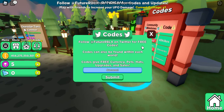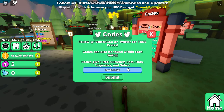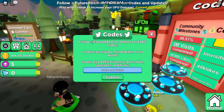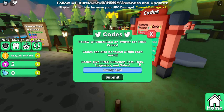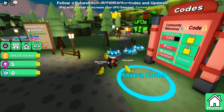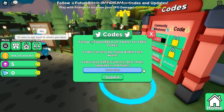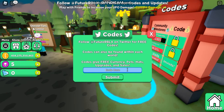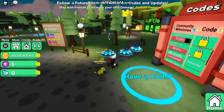And we have '3 million visits' for the code 'alasko' - three million visits. We already used that one. We're so close to hitting 250,000 group members, so guys remember to join so we get a 250k members code. And a code that might have expired - '1 million visits' - it hasn't expired yet guys, so maybe you can still use that.